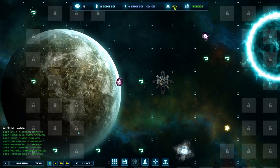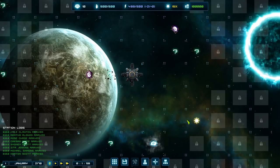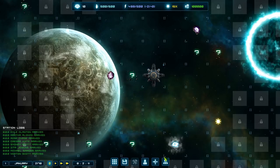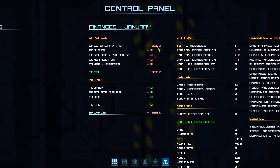This is the sun's activity, which determines how much power your solar panels produce. It's very low at the moment but fluctuates quite a lot, which has a big impact on power production. We start with 100,000 credits which sounds like a lot - trust me, it's not. Going to the control panel, you can see crew salary costs 10,500 a month, and that goes up as you recruit more people.